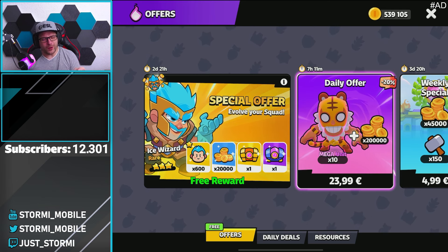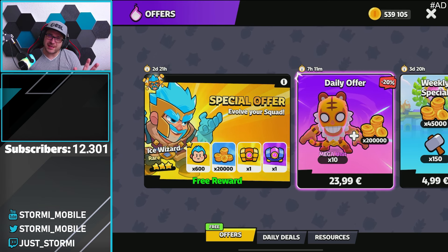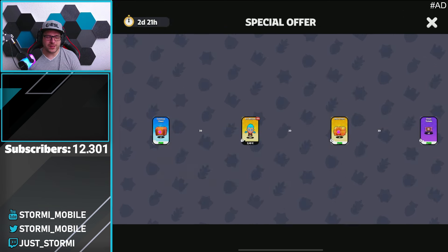Right here we got a new offer and it is Tuesday — it says free reward again, and we are getting a free reward. It's a common chest. That is not too crazy since we won't get much from it — we're only getting the experience points.